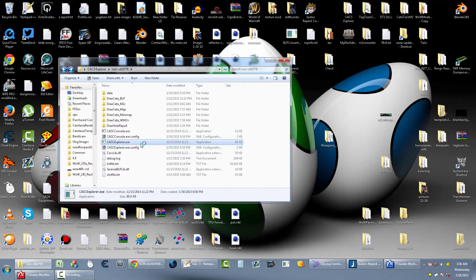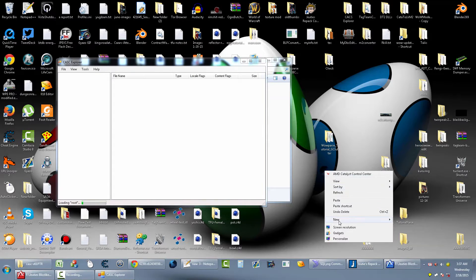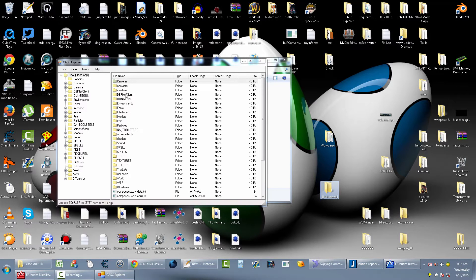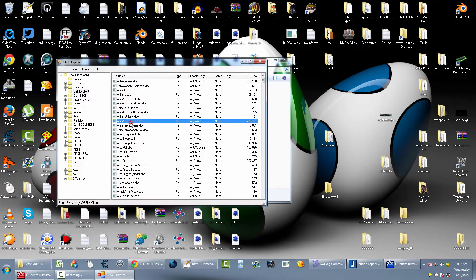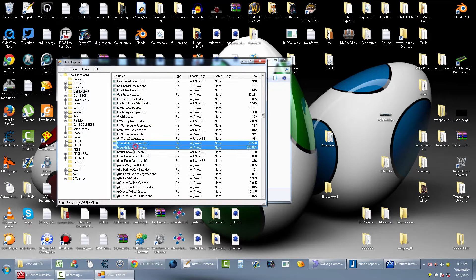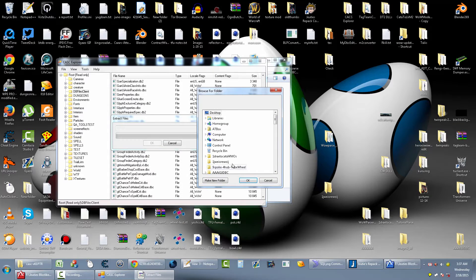Just put the extracted files somewhere — I'll make a new folder on my desktop, starting it with a number so it pops up at the top of the list. The things you want to extract are the DBC files, so go to DBClientFiles and get the GroundEffectDoodad and GroundEffectTexture DBC files.